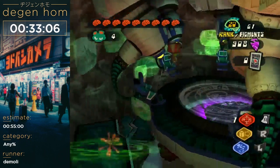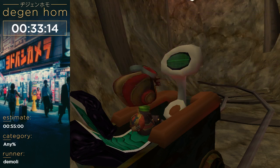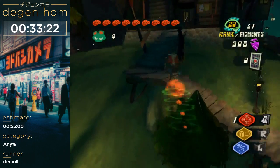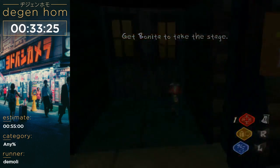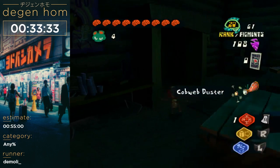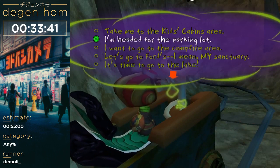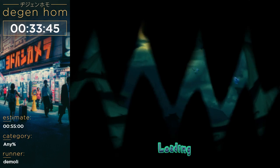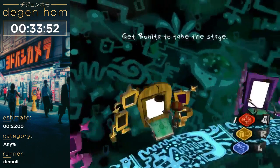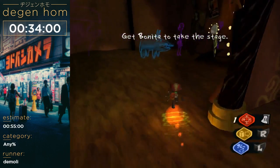Now we have all the moves we need to finish the run — we can skip invisibility. I'm going to the main lodge, and we've got to go buy our cobweb duster. There are two points in the run when we need this: one is getting into the next room in Gloria's mind, and the other is at the very end of the run in the meat circus. So now we can go back in and actually do this mine, now that we've learned our moves and bought the cobweb duster.